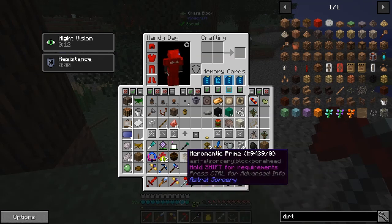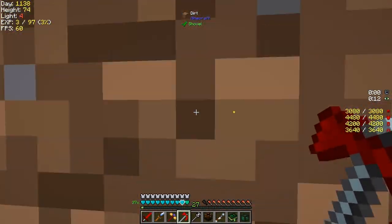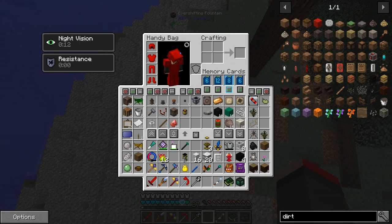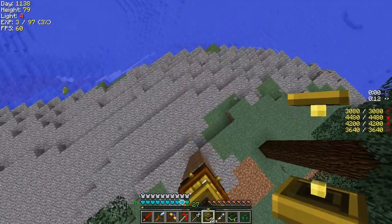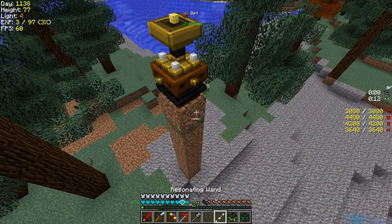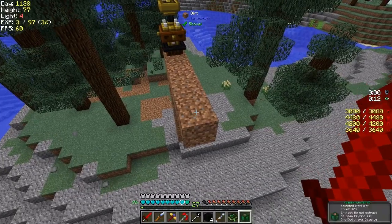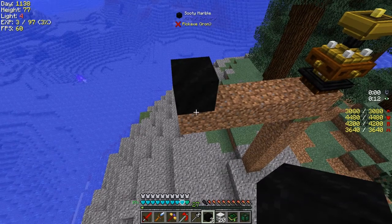Okay, so seven blocks up and then we put the Ever-Shifting Fountain down. I can climb up here fairly easily. On top of the fountain we need a chalice - we can do that now, a containment chalice. Now we need to build it out a bit: we start from here and go out about three blocks, back four blocks, and put down a piece of sooty marble. We need some ruined marble too - two in each direction.